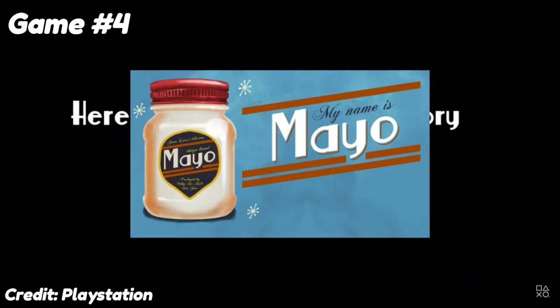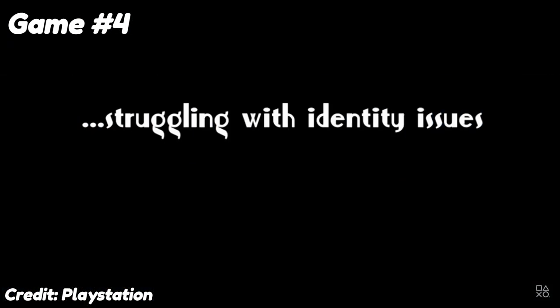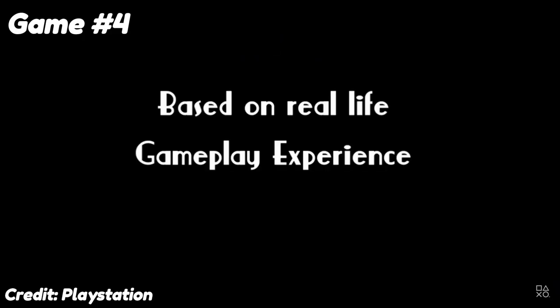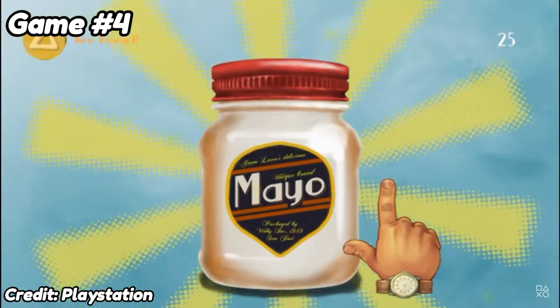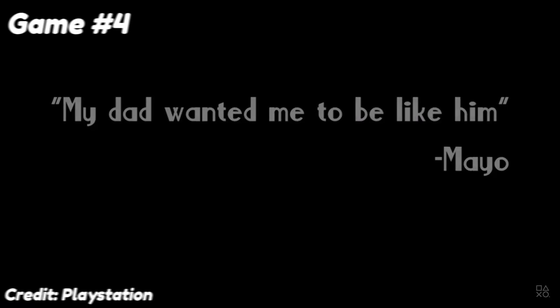At number 4, we have the My Name Is Mayo series — My Name Is Mayo, My Name Is Mayo 2, and My Name Is Mayo 3. This series is one of the most iconic easy platinums; I think most people know about the My Name Is Mayo games. All you literally do is tap a jar of mayonnaise, and that's it. It's so simple. There's a little bit of humor to it, but other than that you literally just tap mayo and you get the platinums. I got all three of those real simple.